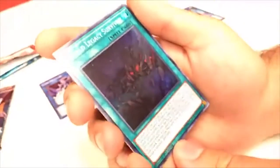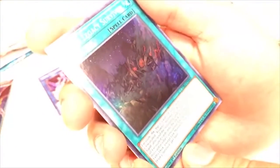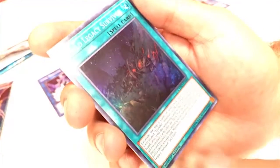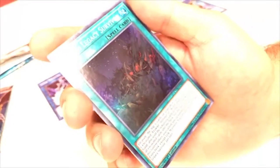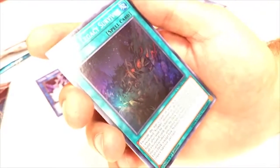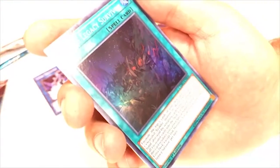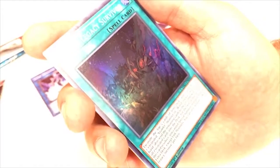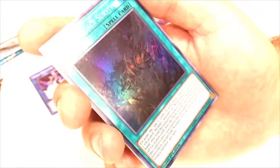Oh whoa, here we go — World Legacy Survivor, look at that shiny! Excavate the top five cards of your deck; if you do, add one excavated Crawler monster or World Legacy card to your hand, then send the remaining cards to the graveyard, otherwise shuffle all excavated cards back. For the rest of this turn after this card resolves, you can Special Summon monsters from the Extra Deck except Link monsters. You can only activate one World Legacy Survivor per turn.